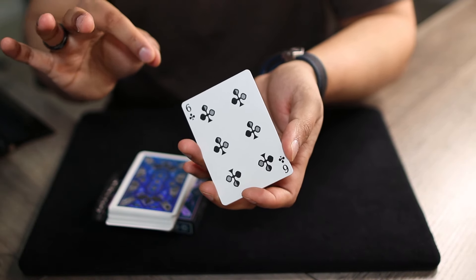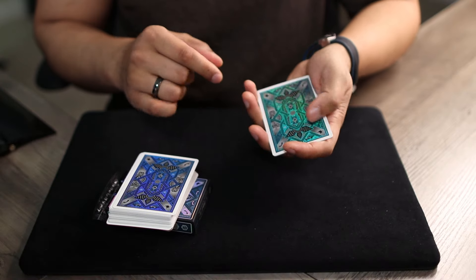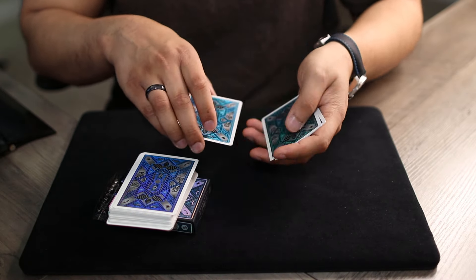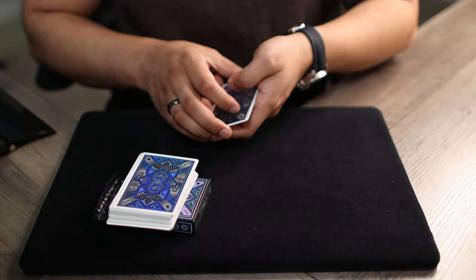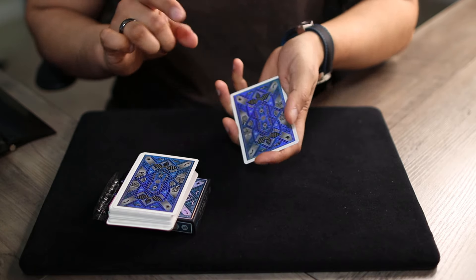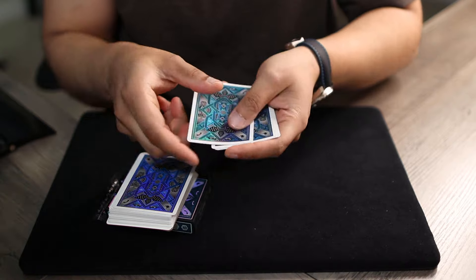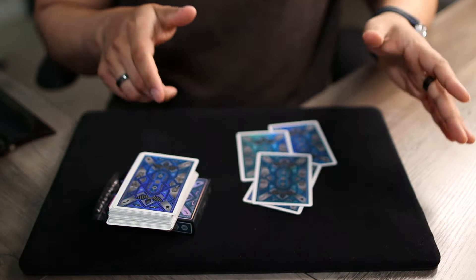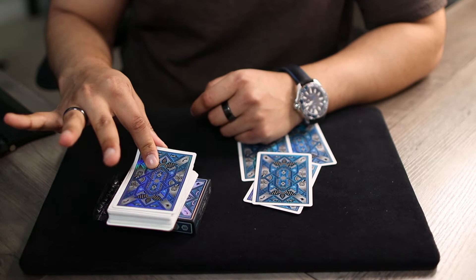Did you see your card in this packet? You did — perfect, that means things are going well. Check this out — I count one, two, three, four, and five. But if I give it a wave like this and a quick riffle, I only hear four cards: one, two, three, four. Just four cards. I want you to take a look at the top card of this packet.